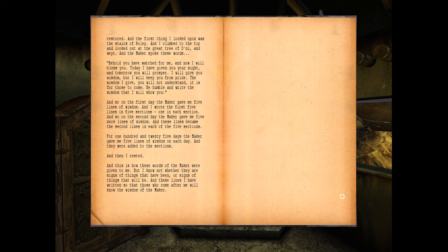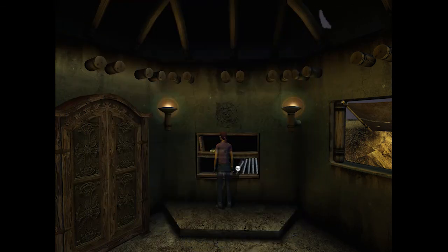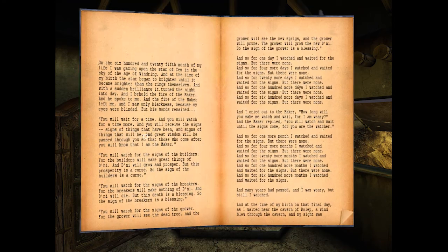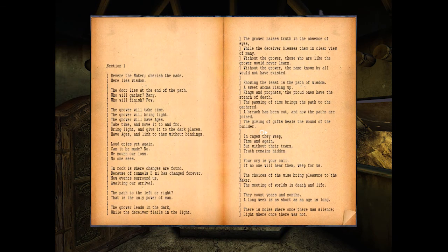So five lines of wisdom in five sections - the question is, if we read something with five lines and five sections, are we going to have to interpret it as they were initially told or as they were written? It'll be interesting. Let's go to book two - well, book one. What was that book then? It was just a blank book, so this is actually book one. These are the sections.